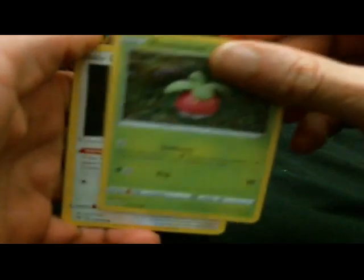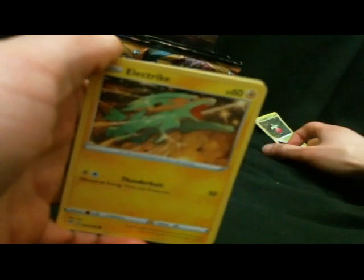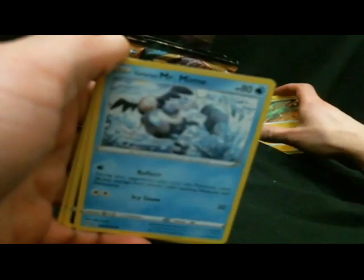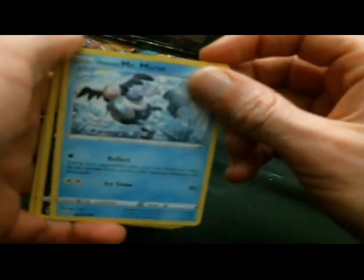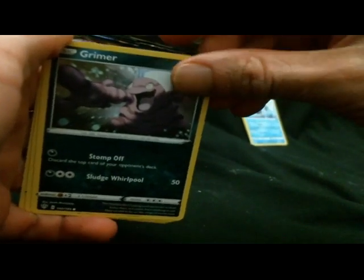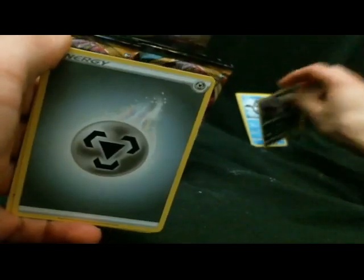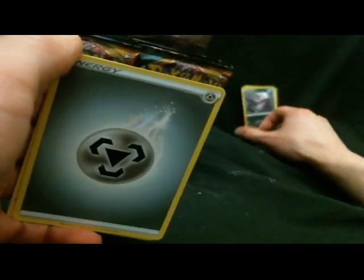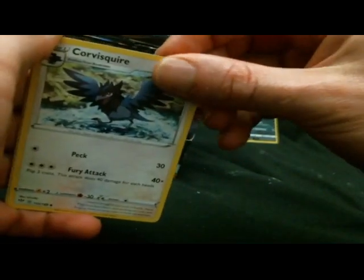I've got a BAM sweet. We've done this first. Electric. A Galarian Mr. Mime, which is kind of silly because we had it in the last set. Grimer — the happiest of Grimers. Probably happy to not be like lipstick-y. The Corvusquire.